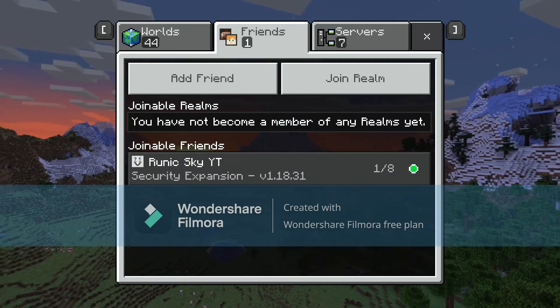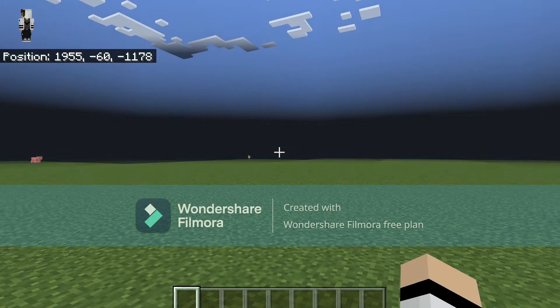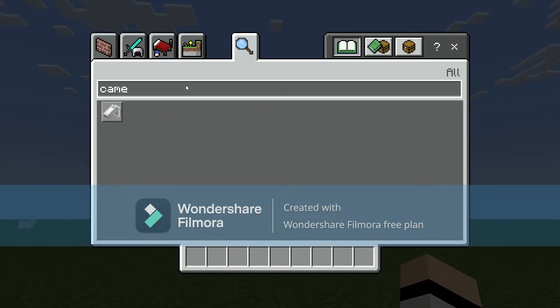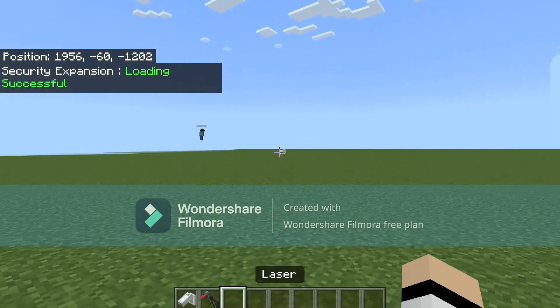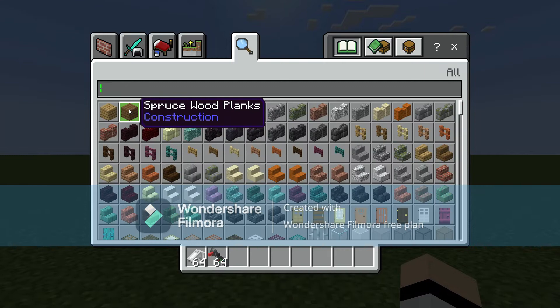Welcome to the video. Today we're messing around with a security mod. Loading was successful. There are security cameras and lasers in the mod. To use the cameras you need to get a computer. There are also redstone statues.